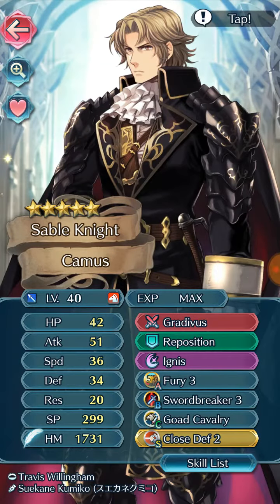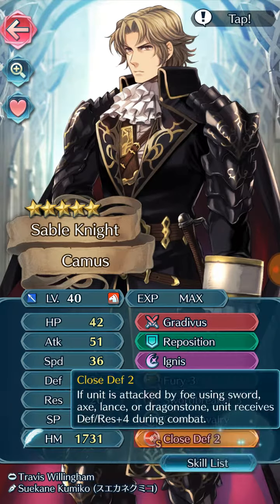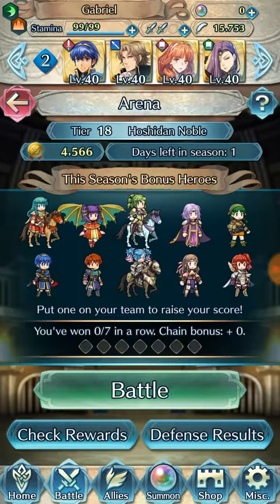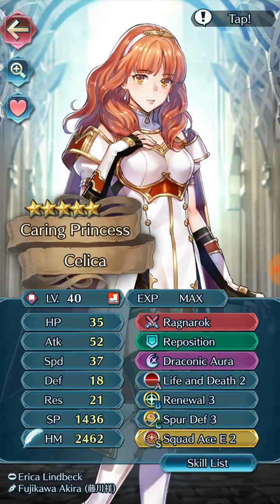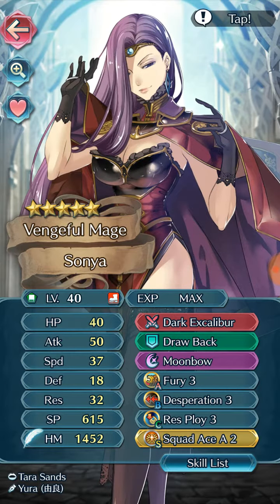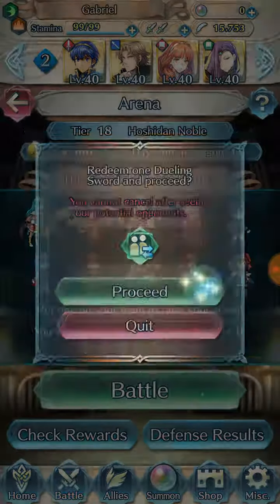We've got my Camus here who's gonna be one of my main killers. He's got Close Defense helping him physically tank stuff. He's not as tanky as Xander, but I think he has the better stats over him — like he has a lot more speed than Xander. Then we've got Celica.